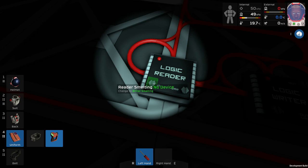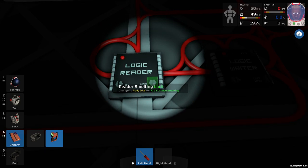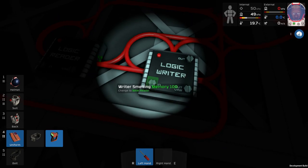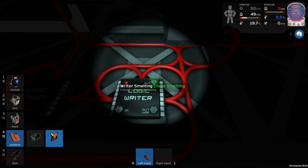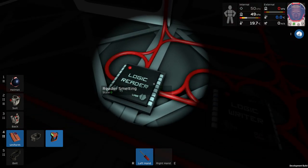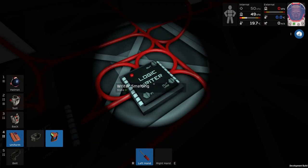Now we can set this up. What we want to interact with is of course the arc furnace smelting, and the variable we want is import quantity. We are going to take this number over to the logic writer, so we choose reader smelting here. The output should also be the arc furnace smelting, and what we want to do is activate it. So as long as stuff is in the arc furnace — as long as we have a state above zero — it's gonna activate the arc furnace automatically.